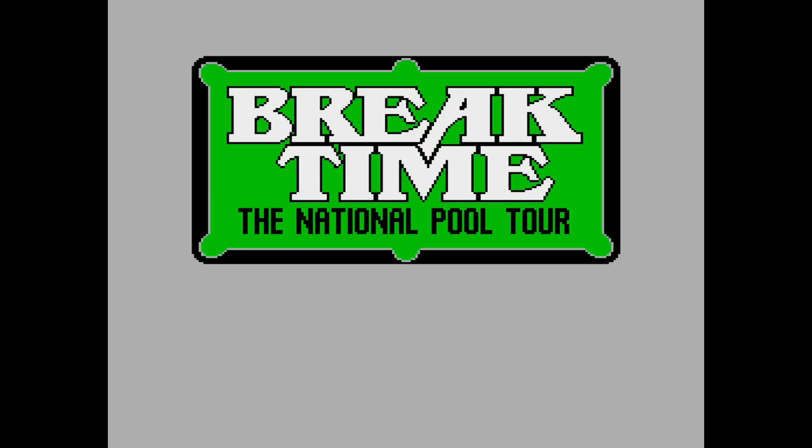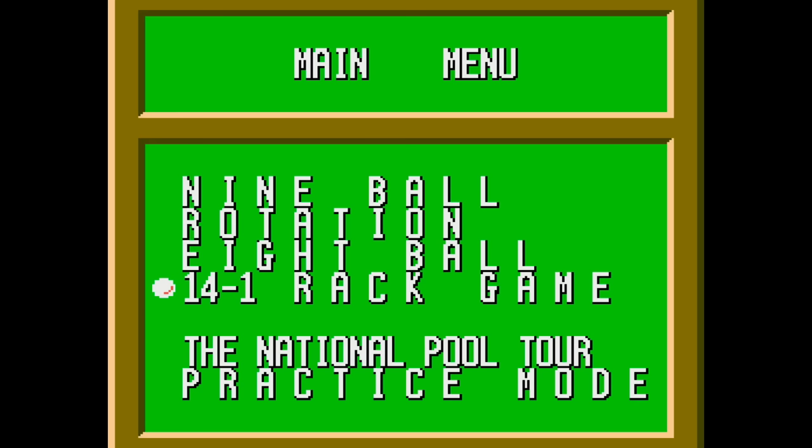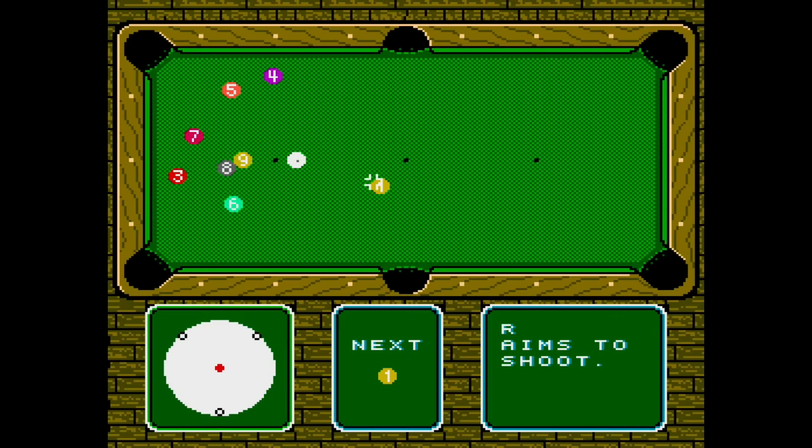Break Time is a curious 1993 game. At this point in time, there's a new billiards game — a pool game that looks like this? I mean, this game could have been on the Atari 2600. In fact, they had a version of pool on the 2600. Not a terrible game, just interesting that it came out so late.